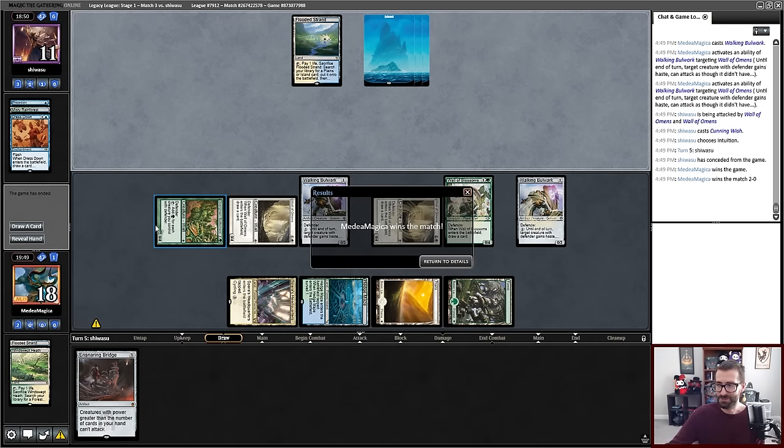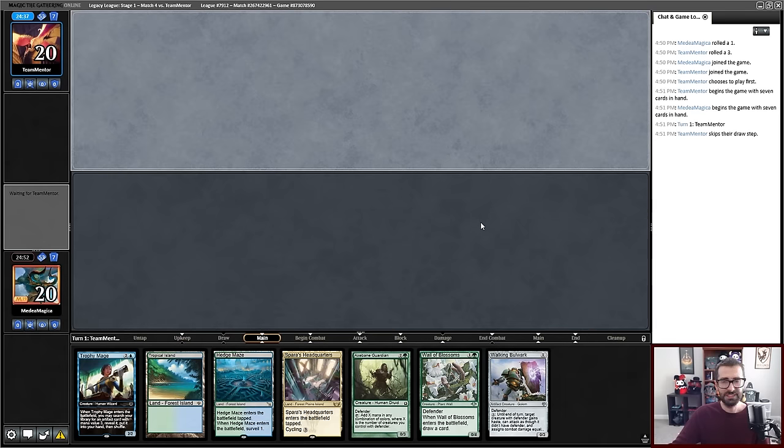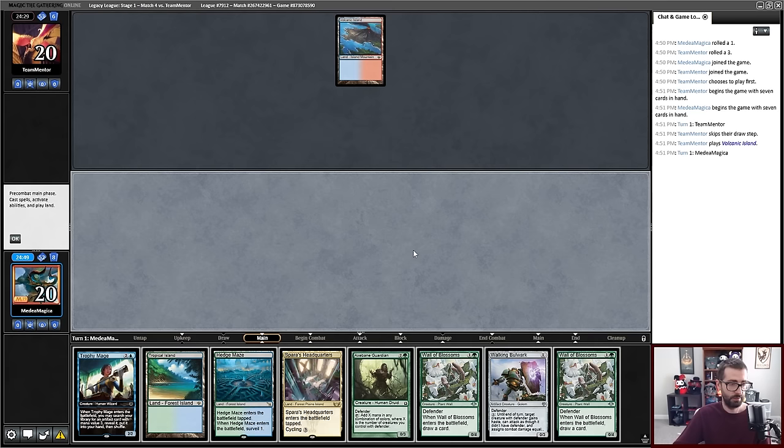I won a match! And I should have won the last one but I punted — we might have put together something passable here. Here we go — we have a one, two, three curve. I've got ETB tapped lands, which is a little awkward, so that probably knocks me off my curve by one, making it turn two Walking Bulwark.